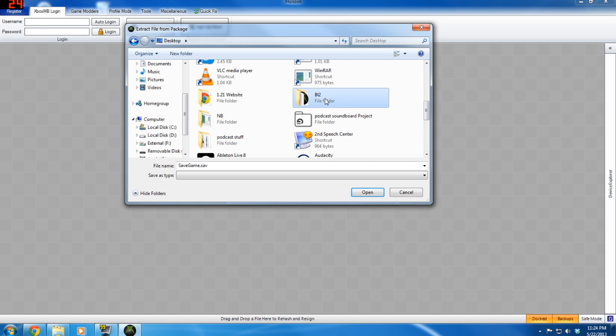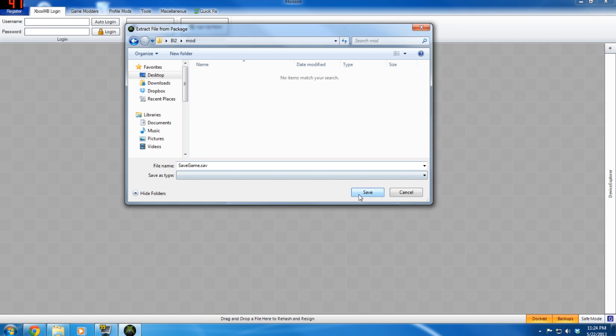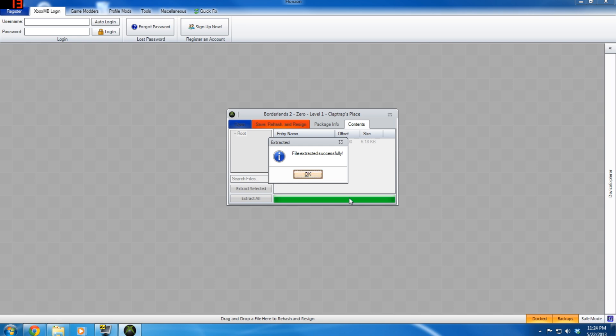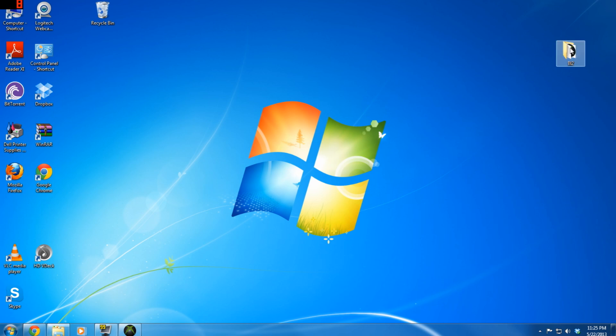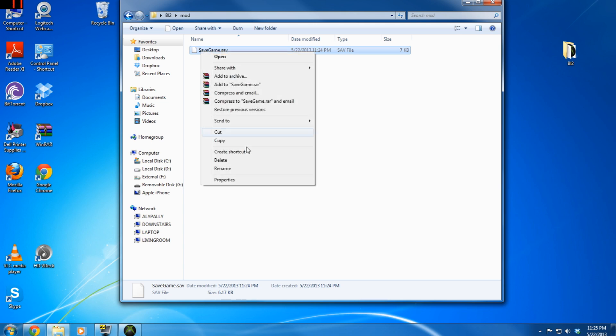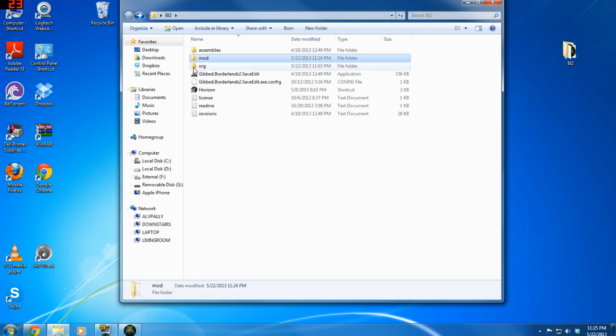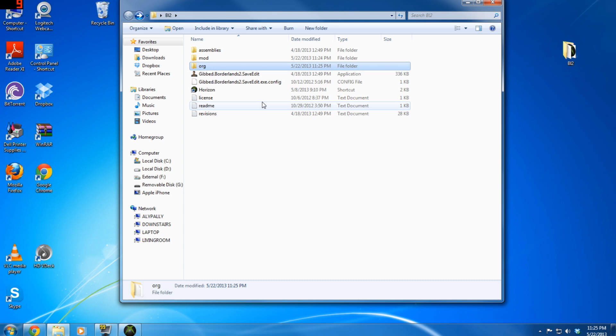It's going to ask where you want to extract it to. I go under my Desktop, find my Borderlands folder, and put it into my mod folder since that's what I want to mod. Open that up and hit save — 'Game save extracted successfully.' Now we're done in Horizon for right now. I like to make a backup, so I copy from the mod folder and paste it into the original folder.